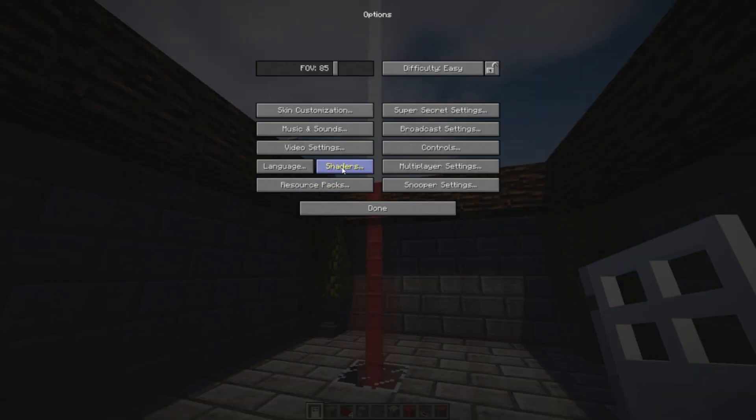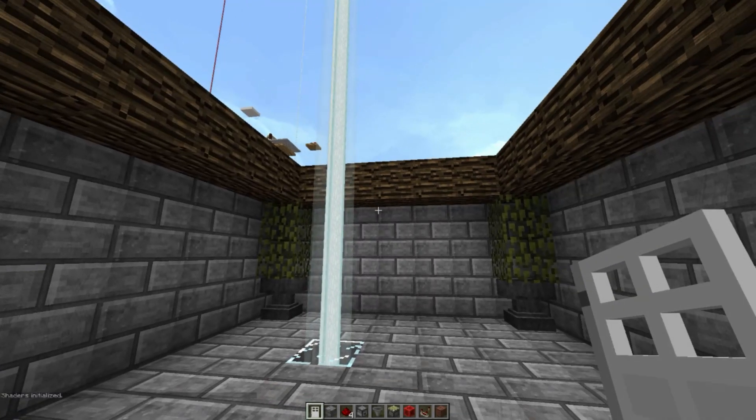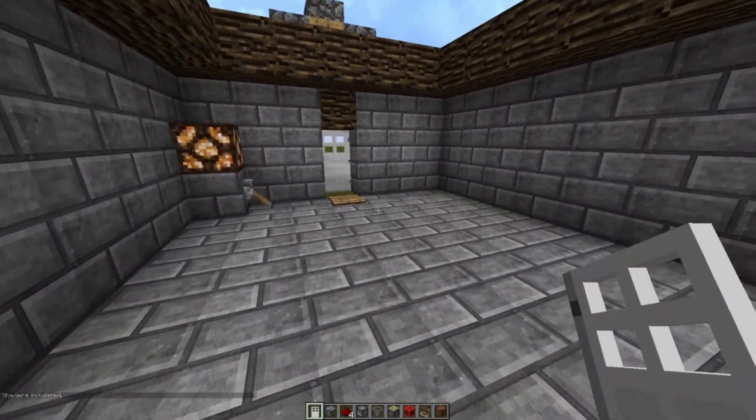I do have shaders, so let's just go ahead and turn that off. Shaders doesn't allow you to see the beacon color properly. And, as you can see, if you're really far away, you're definitely going to see that red beacon flashing up into the sky.